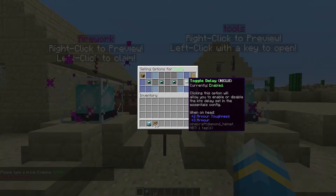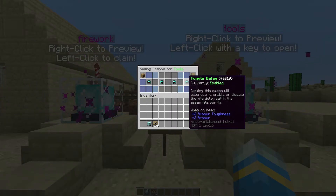The final one is a toggle delay — so if you have Essentials you can set a delay of a day or a week so players can't keep buying it.